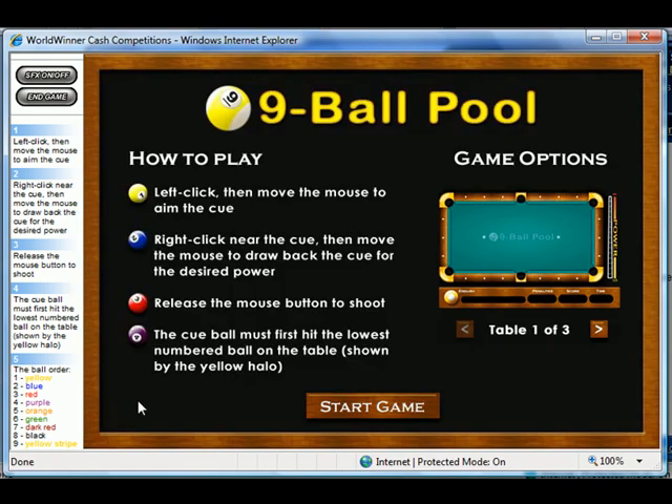Now I'll show you what I do for the dailies where you have to put up a huge number — you have to put up a big score. What I was just showing you is what you want to do for the three-player, the five-player, and even like the eight, ten, twelve, or whatever World Winner decides to throw in there.